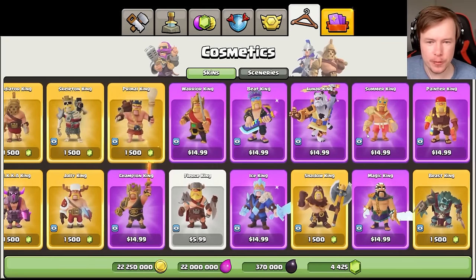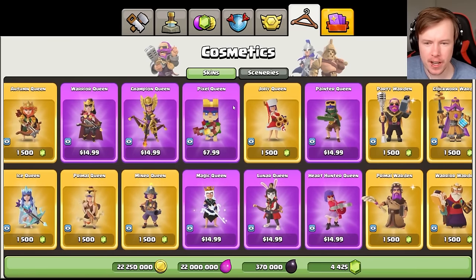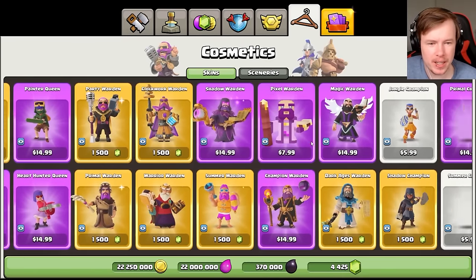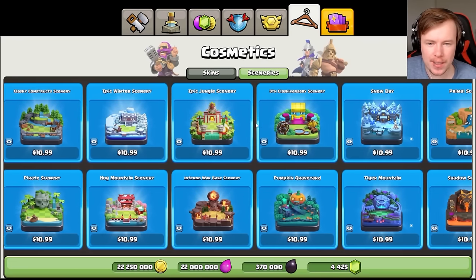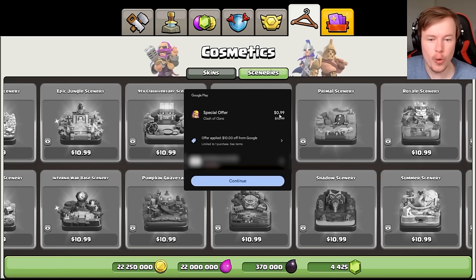I nearly forgot, but you've also got the skins and scenery. Obviously if it's $14.99 I'm not going to get it for that, but I can get it for $4.99. You can get the Pixel Queen if you want — I think there's a Pixel Royal Champion somewhere. You can get any of the Pixel ones for $7.99. There's also the scenery — let's say for some reason I decide I want the Primal scenery, obviously the best scenery in the game. It should be all the way down to $1, so I still do have to pay for it, but still much better than before.